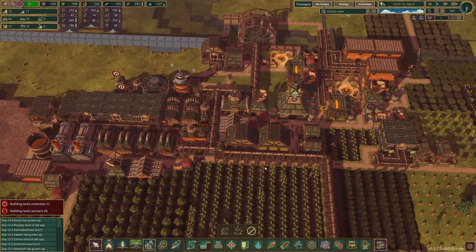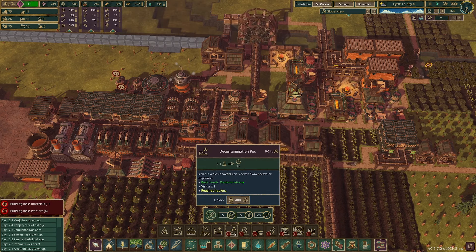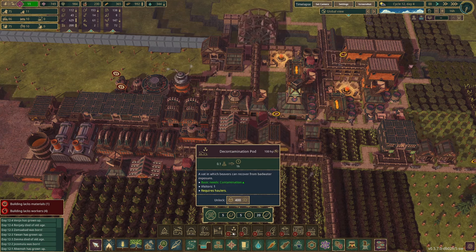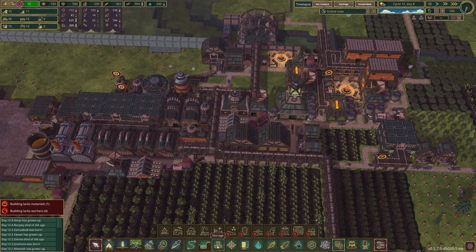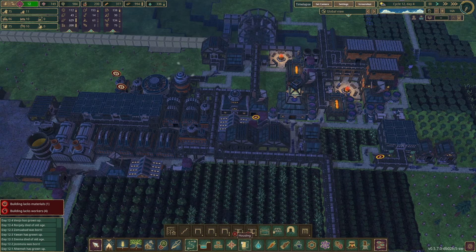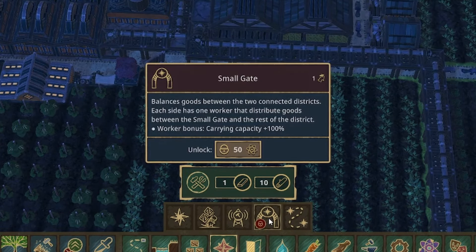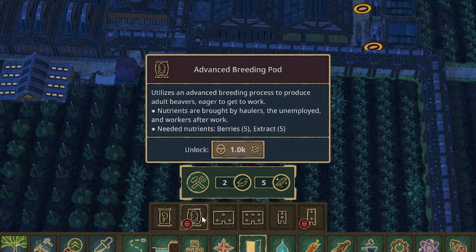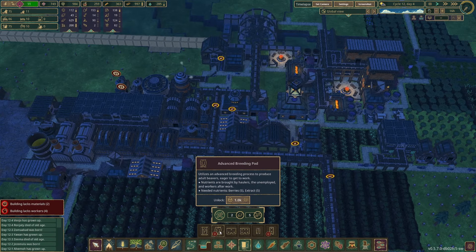I kind of forgot to go over all this, but they added this decontamination bed. Let's slow down and go over the rest of it. They added new dynamite versions. They added a new small gate — pretty cool. They also added a new breeding pod: the advanced breeding pod basically creates adult beavers so there's no growing up process. That's pretty cool — it's obviously a very late game thing.